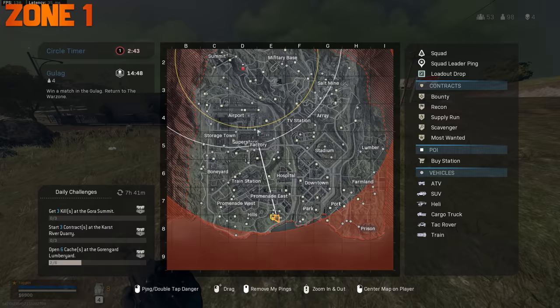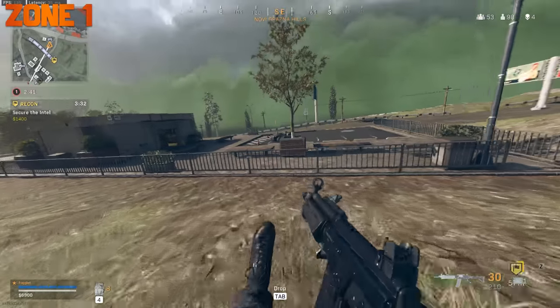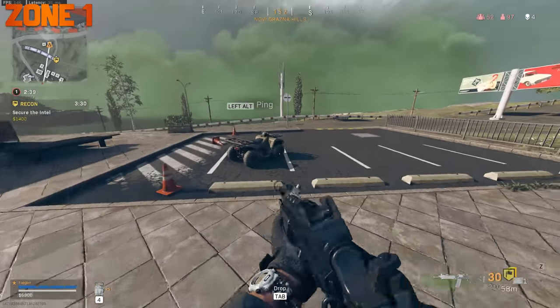Zone 1 is really fast if the corner of the map is the zone spot. Use a vehicle because you cannot outrun it on foot.